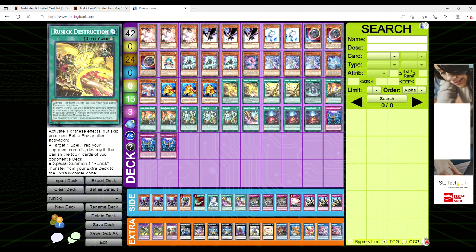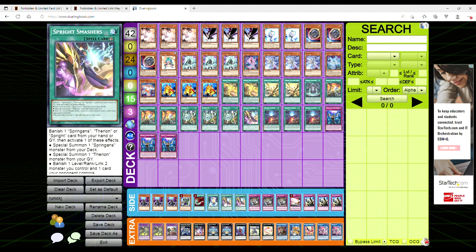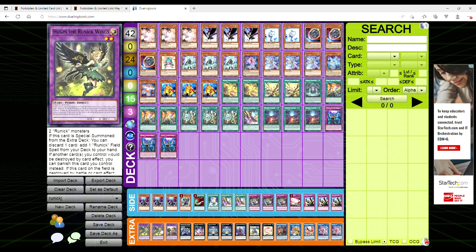Let's move on to the side deck. We're playing three copies of D-Shifter, one Pancreatops, one Feather Duster, one Gamma Burst for the OTK, two copies of Smasher, three Evenly Matched, one Red Reboot, and three Solemn Judgment — because it's just broken.